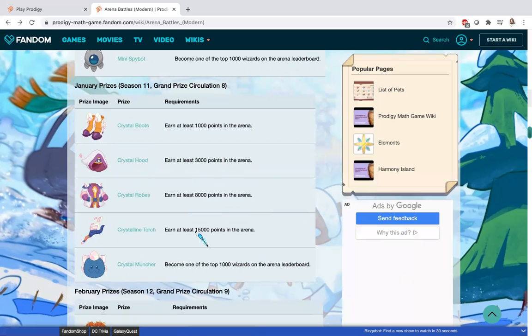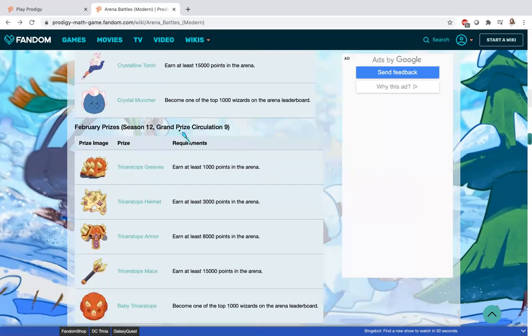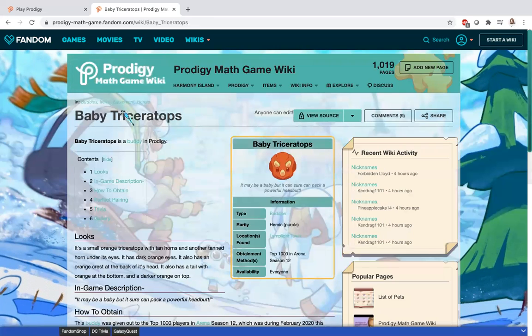The reason I haven't got it before is because this is my first year on Prodigy and I just started the arena today. This is the season 12 grand prize correlation nine. We have all these cool things but what I really want is the baby triceratops.